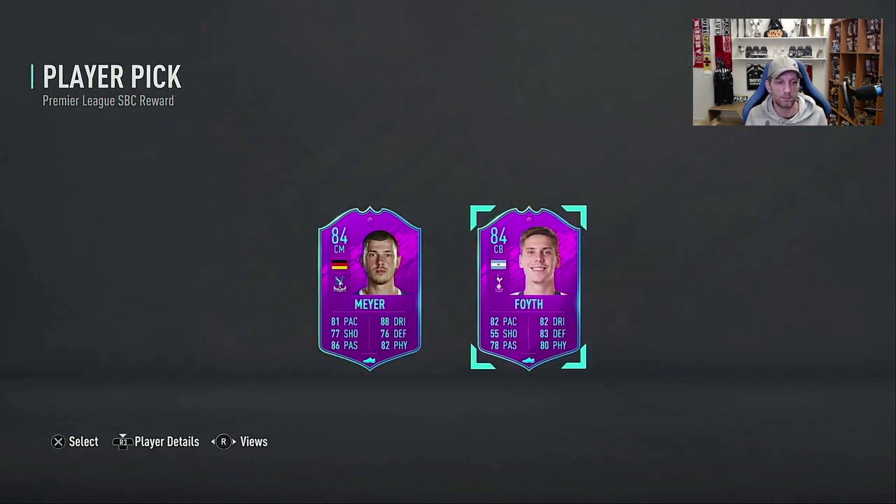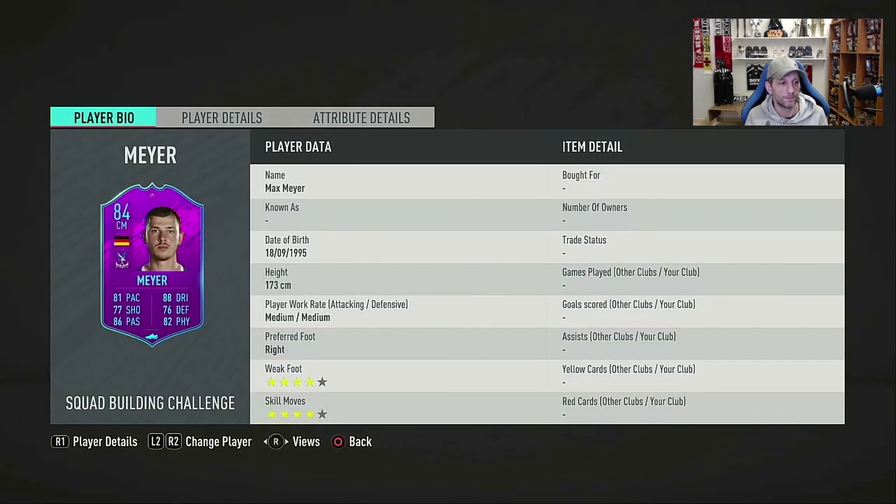We have Mayer from Crystal Palace and Foyth from Spurs. Mayer has a 78 or 79 gold rare card, so this should be a five or six rating boost. He's a center midfielder, 5'8", medium-medium work rates, 4-star 4-star skills. On the face it looks good, with face stats showing a very nice well-rounded CM, like a box-to-box midfielder.